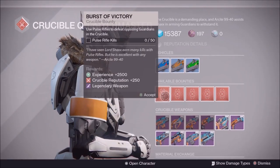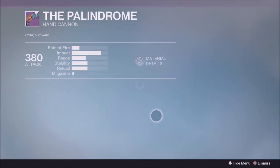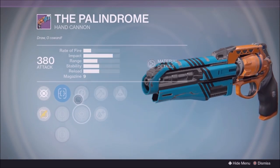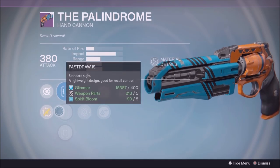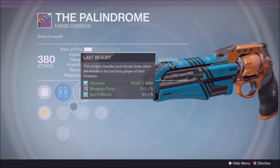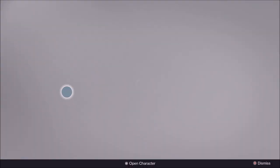Let's take a look at the Palindrome now. Not bad with the Hidden Hand, but unfortunately it's not a good roll. You need Rifled Barrel — unfortunately this does not have it. Hammer Force is not bad, but Rifled Barrel is needed. And like I stated before, Rangefinder is literally a must on hand cannons now. It doesn't have SureShot either, but TrueSight is not a bad sight.